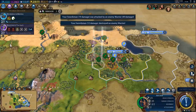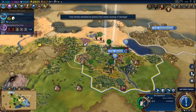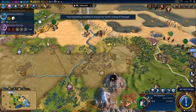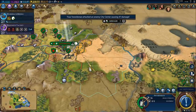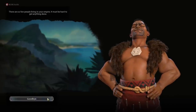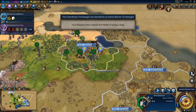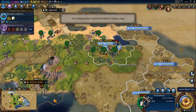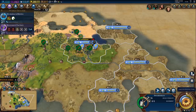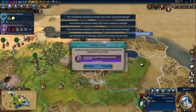I'll take Sweden's gold — thank you very much! Let's attack the city and put it under siege. Move over here — now it's under siege. We can attack: she doesn't have city walls, so it's basically about to be ours. I won't even need all these other swordsmen. This is actually insane. Do we keep the city or raze it? Loyalty pressure will be a problem — we should probably raze it. Even if I send a governor, it's just not going to happen. We can try to take Stockholm though.